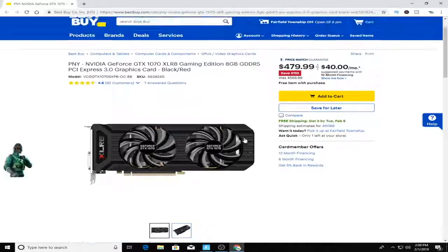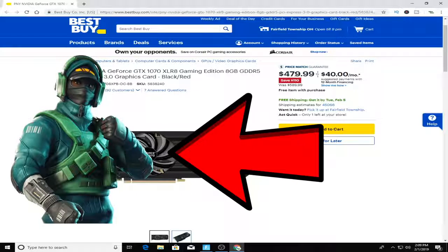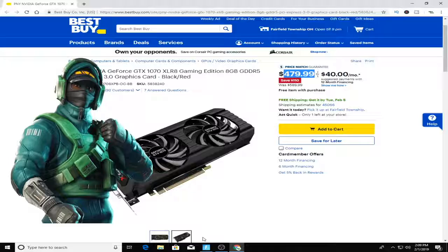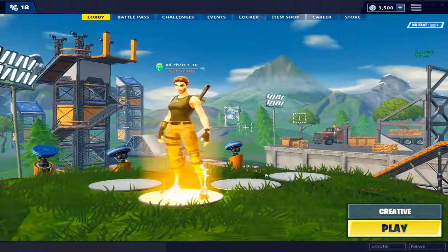Here we are on the Best Buy website, and this is the graphics card that I have that got me that skin. It is $479.99, making my locker way over $500. Hey guys, what's going on? In this video, I'm going to show you guys my $500 plus Fortnite locker. Let's go.